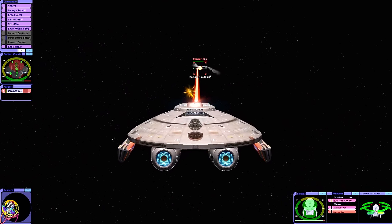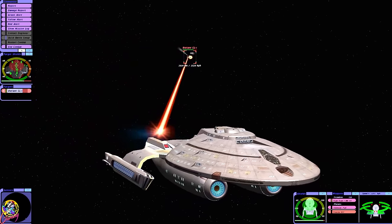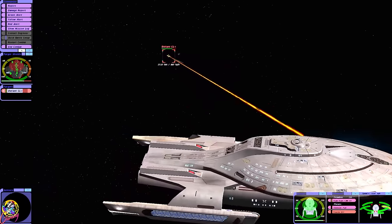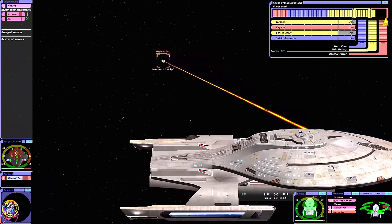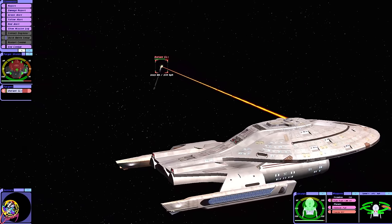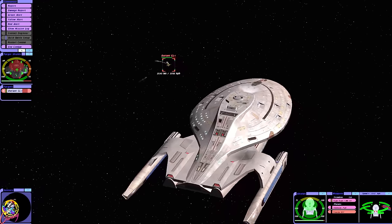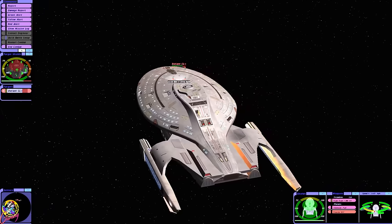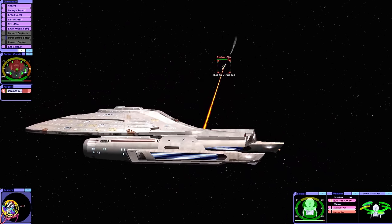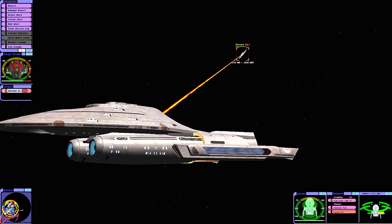I'm liking this strange Intrepid class. I wonder if it has more reserve power than the Intrepid — I don't think it does. So our phaser array is really the problem for them. Their left shield is draining; the phasers are highly accurate and kind of keeping them at bay. Oh, here they come.